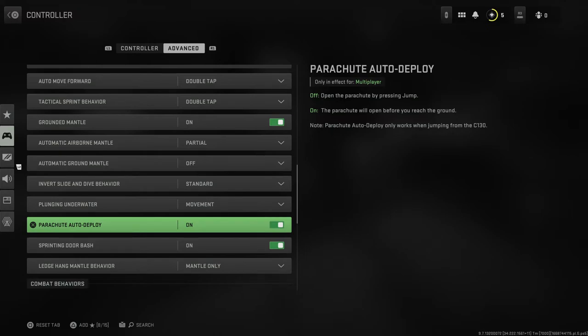And here it should be parachute auto-deploy. For me it's on, so if you want to turn that off, just toggle this button down, and that's pretty much it — that's how you turn off auto-deploy parachute in Warzone 2. If I helped you out, please press the like button and subscribe for more. Take care, bye.